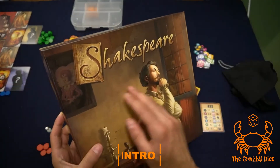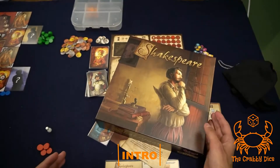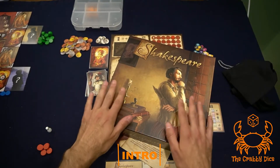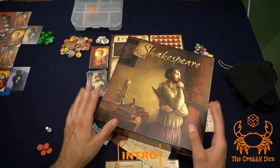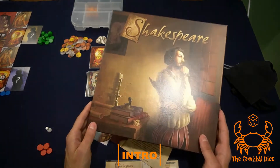Welcome back to the Crabby Dice. Today we're looking at Shakespeare, one of the prettiest games from the past few years. The theme is that we're in charge of a theater — we're building sets, building costumes, hiring actors, and doing all that stuff to make the best plays and score the most points, like every euro game.